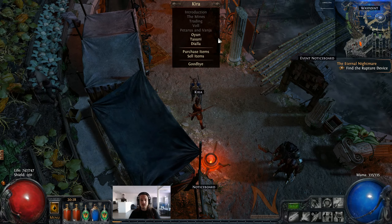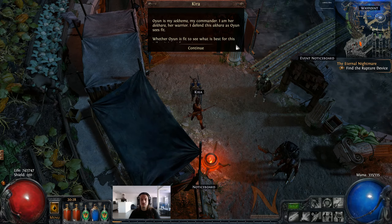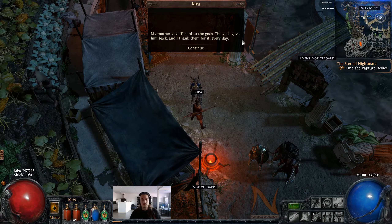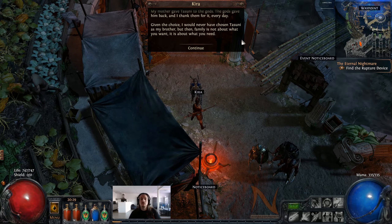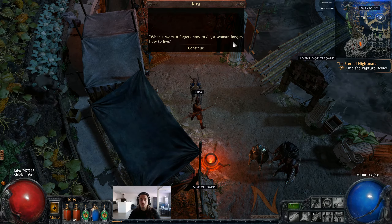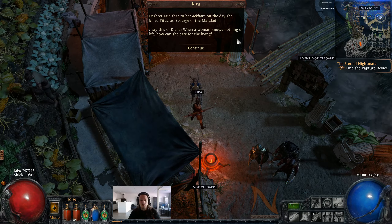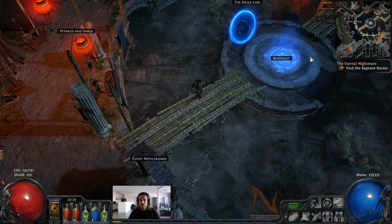She sounds a little bitter. Oyun is my Sikama, my commander. I am her Dakara, her warrior. I defend this Akara as Oyun sees fit - whether Oyun is fit to see what is best for this tribe, it is not for me to say. My mother gave Tasuni to the gods. The gods gave him back and I thank them for it every day. Given the choice, I would never have chosen Tasuni as my brother. But then, family is not about what you want - it is about what you need.